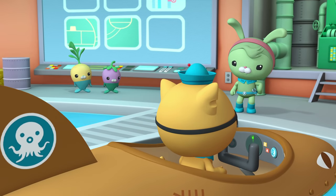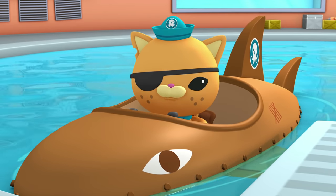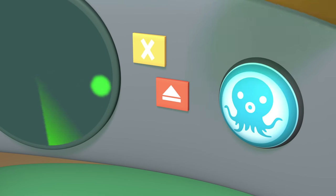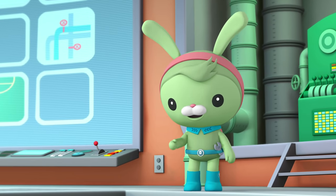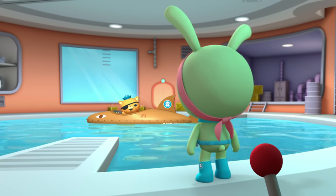Now hold on. You need to know how to work this thing. I press the button, I get bounced out of the gup. Easy. First, you turn off the engine, then you press the button. Now open the octohatch! If you don't turn off the engine first, the Gup Bee will drive away without you. Got it! Now let's go!